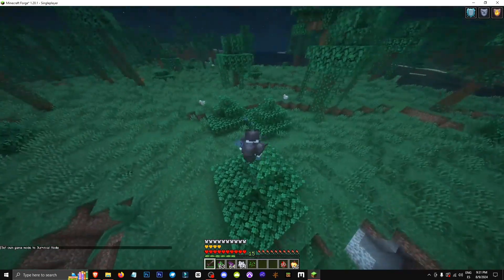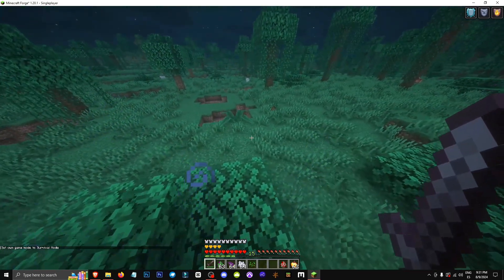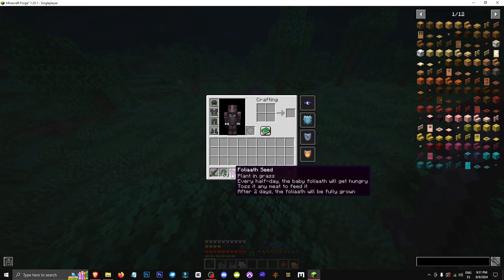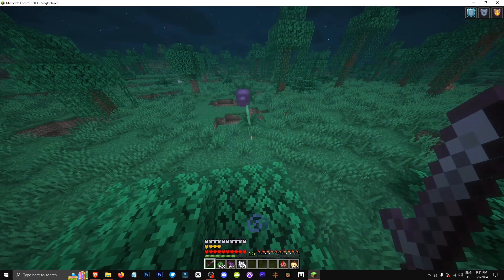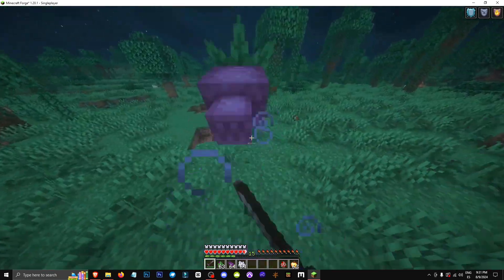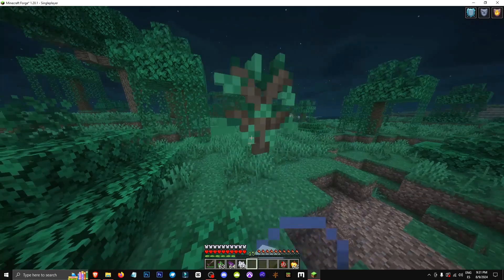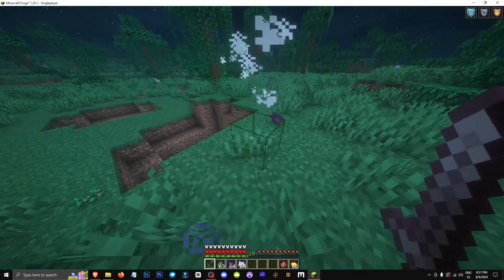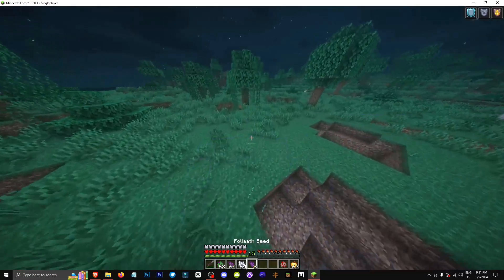It cleans up zombies and skeletons nearby, which is pretty useful. To get the folio seed, you basically need to kill this mob. It's not a creeper, but a mob that looks intimidating. Just approach and hit it a few times, or back off if it's hurting you too much, then return. Just hit it twice with a diamond sword, or similar, and it's dead.